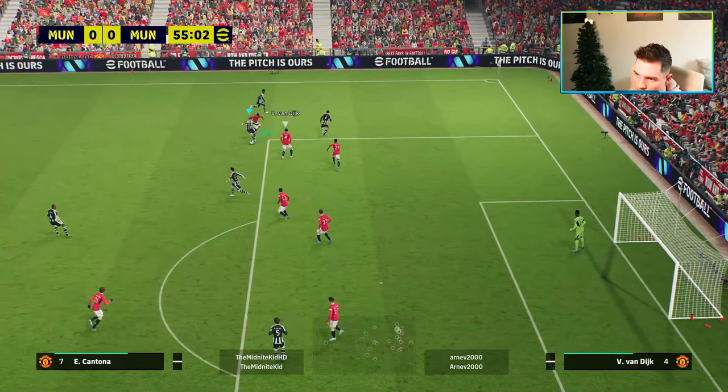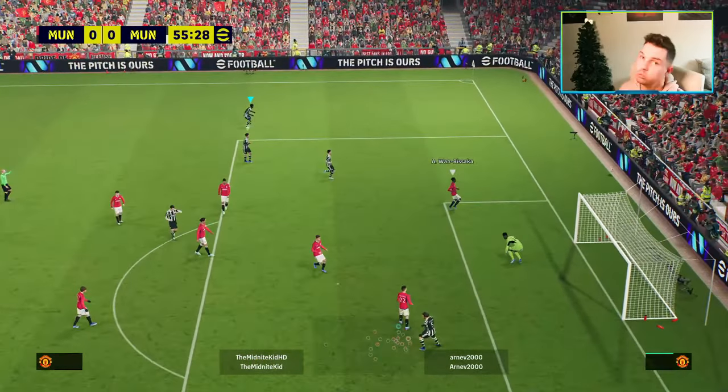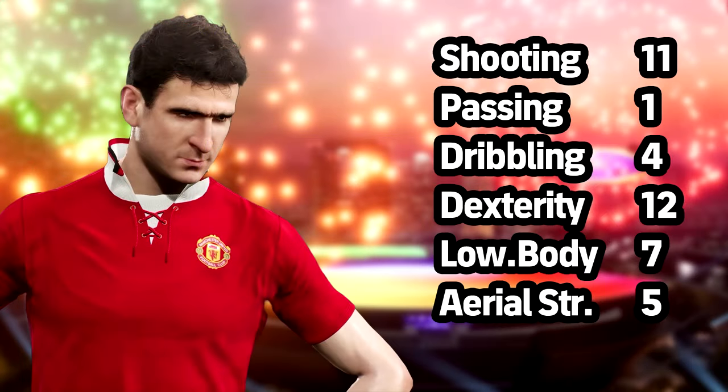It just depends on the playstyle you want. It's hard to recommend a player that's not meta, because when most people try him it comes down to playstyle, tactics, formation, and how good you are at the game. This is the build we ultimately went for from the live stream: 11 into shooting, 1 into passing, 4 into dribbling, 12 into dexterity, 7 into lower body, and 5 into aerial strength. I'm still a little torn on whether to increase the dexterity to about 15 and drop the passing, one lower body, and aerial strength.